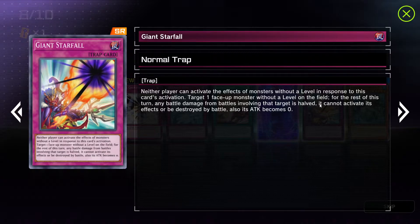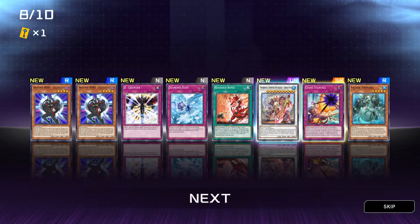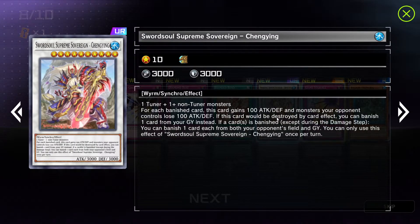Giant Starfall again: neither player can activate the effects of monsters without a level in response to this card's activation. Target one face-up monster without a level on the field. For the rest of this turn, any battle damage from battles involving that target is halved, it can't activate its effects or be destroyed by battle, and its attack becomes... Lost track — is this the first one of these we get? So many different packs. Now ultra rare — I guess ultra rare is better than super rare. Sword Soul Supreme Sovereign — say that three times fast. Chengying. 10 stars, 3000 attack, 3000 defense, worm synchro effect. 1 tuner plus 1 or more non-tuner monsters. For each banished card, this card gains 100 attack or defense and monsters your opponent controls lose 100 attack and defense. If this card would be destroyed by card effect, you can banish one card from your graveyard instead. If a card is banished except during the damage step, you can banish one card each from both your opponent's field and graveyard. You can only use this effect of Sword Soul Supreme Sovereign Chengying once per turn.